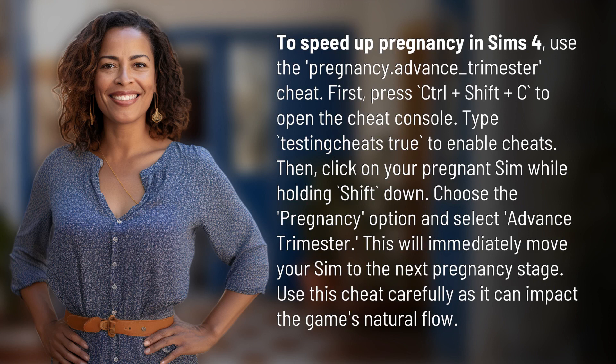First, press Ctrl + Shift + C to open the cheat console. Type 'testingcheats true' to enable cheats. Then, click on your pregnant Sim while holding Shift down. Choose the pregnancy option and select 'Advance Trimester.' This will immediately move your Sim to the next pregnancy stage.